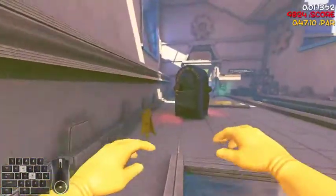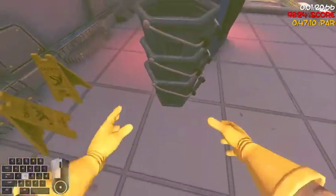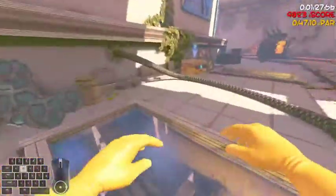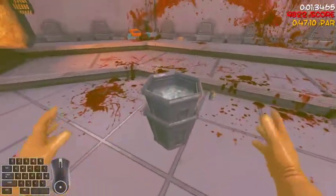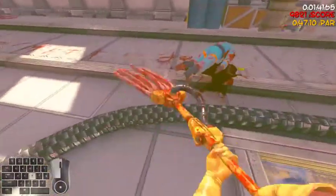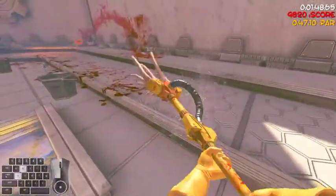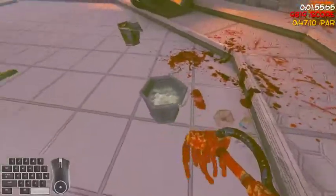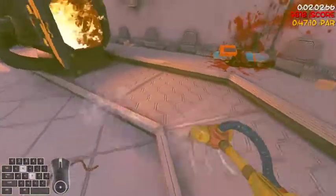I think it'd be pretty cool to just provide some tips and tricks on how to run this game, or even play casually. I think this is the most efficient way to play casually — not super fast, but the few simple things that can be improved: clean up blood first, and also recycle bins. It lowers the chance of having random body parts come out of the bin disposal things, and that's pretty good.